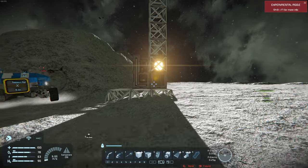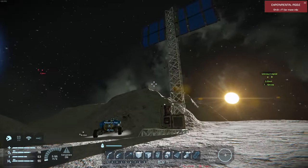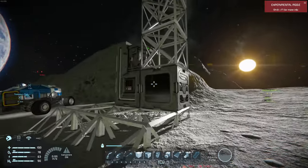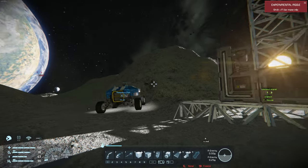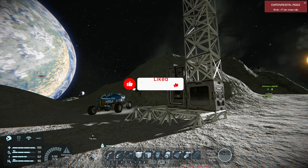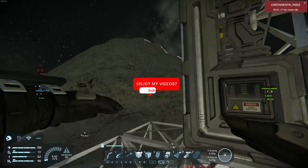That's all for today. I really wanted to show you what setting up your first base looks like, getting power running, and now we have our basic assembler, basic refinery, and rover — all capable of supporting us here on the moon. Thank you for watching and we'll catch you in the next one.